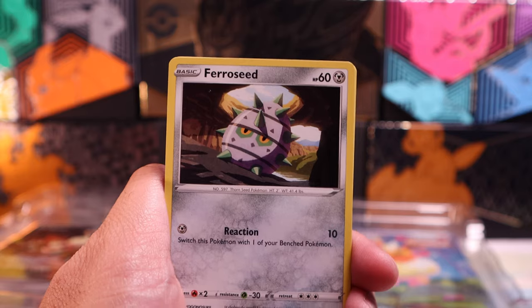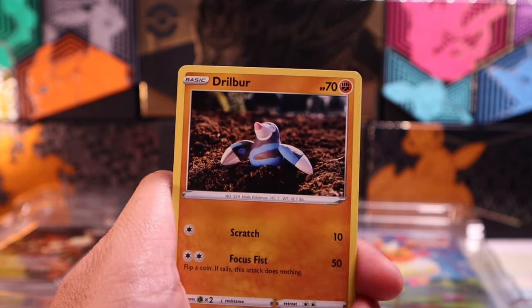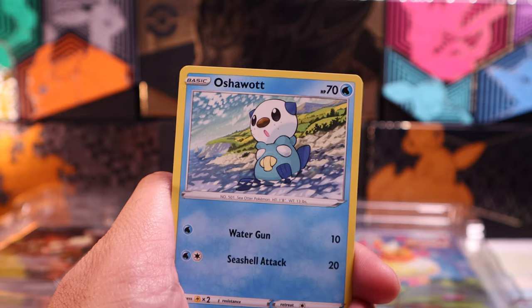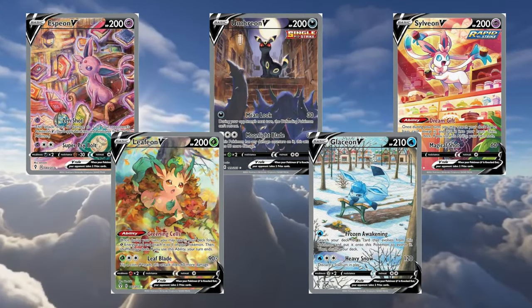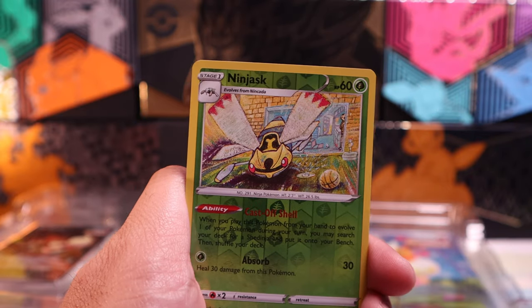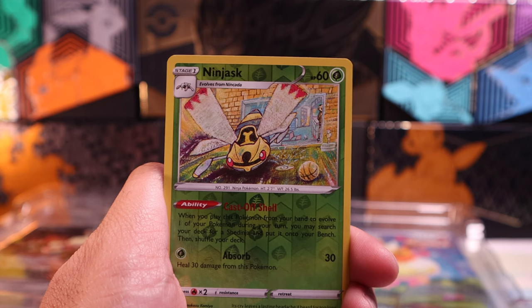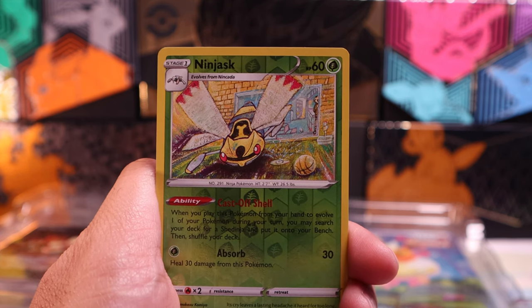I think the promos are just some of the coolest ones we've seen in a while. And I keep saying that with every single box we get with pretty neat promos. But this one is a little different because it's actually making me want to complete the set of alternate art Eeveelutions from Evolving Skies. Will we do it? Maybe.